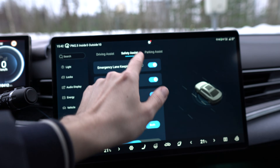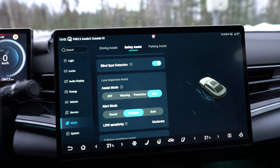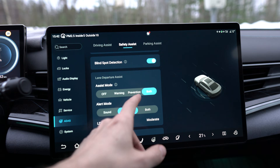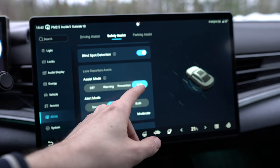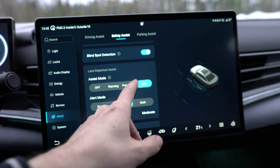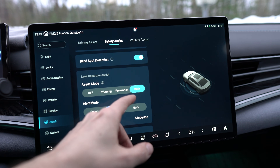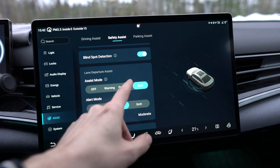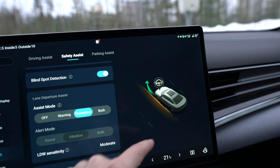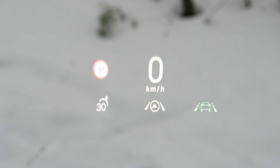...here is lane departure assist, and the assist mode gives you four options to choose from: there's off, warning, prevention, and both. I've been having mine in the 'both' setting basically for all the time. But now if I switch this to 'prevention', it means that the lane departure assist now applies some steering torque, but that's all it does — so apparently there is no warning in this mode.